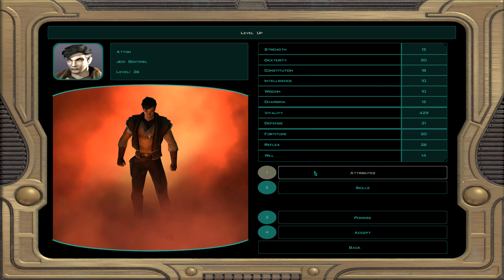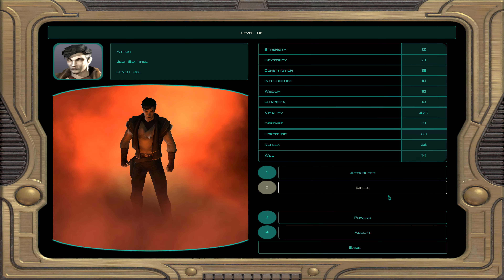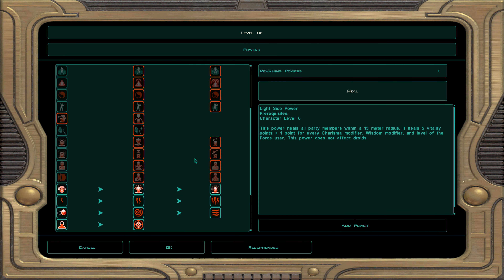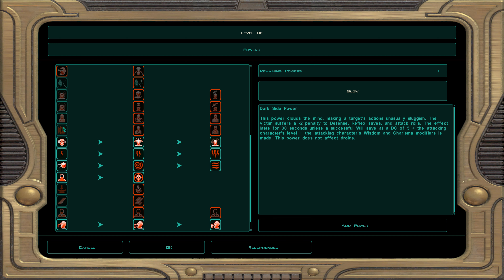At character level 36, dark Jedi sentinel 17, every multiple of 4 gives a free attribute point. Dexterity is now at 21 — keep putting points into dexterity. Skills: demolition, awareness, and security. For force powers we take slow — slows foes' movement speed and gives them minus two defense, reflex, and attack rolls. Good against single targets.